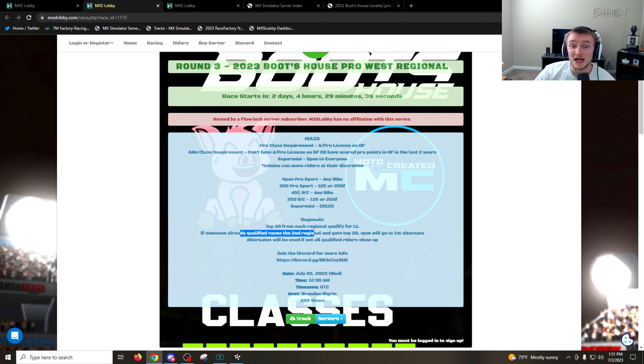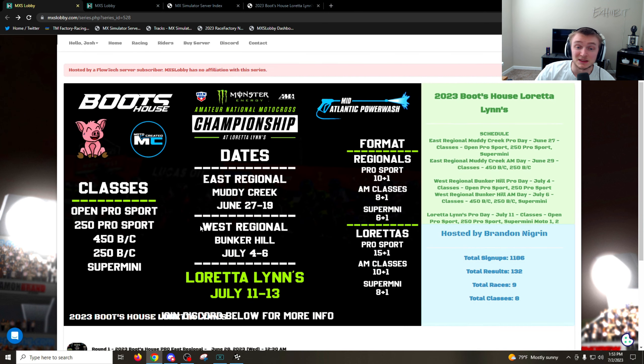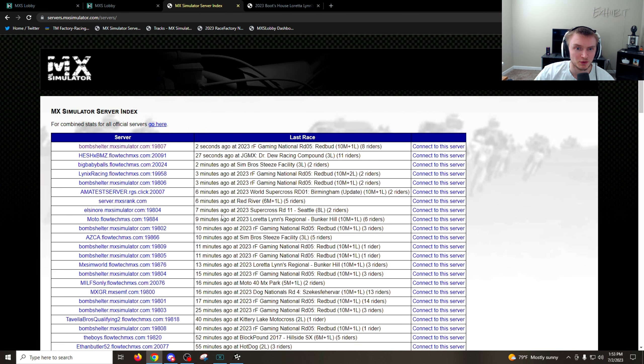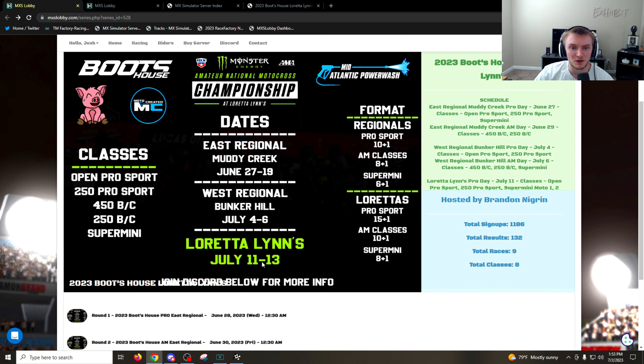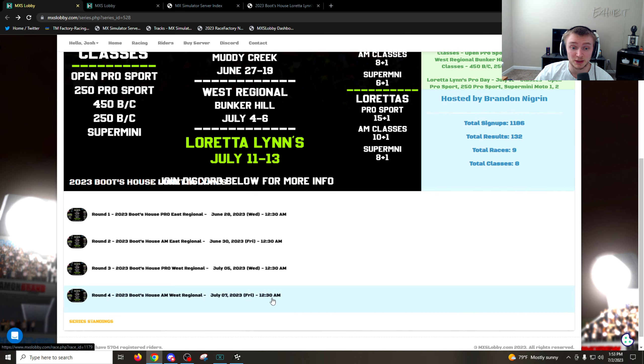You can sign up for five different classes: Open Pro Sport, 250 Pro, 450 BC, 250 BC, and Super Mini — which I'm assuming you have to run like 125s, the CR 125s. What they do is take the top 40 out of qualifying. You race inside the servers they created and the top time in that race goes towards your qualifying time. The top 40 of that goes to the actual race on July 5th at 12:30 UTC.